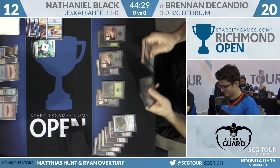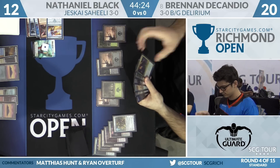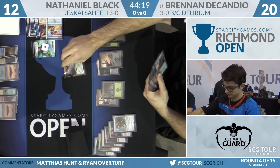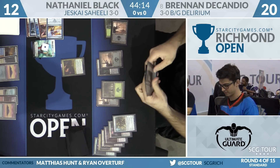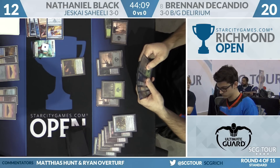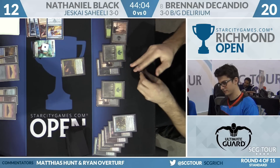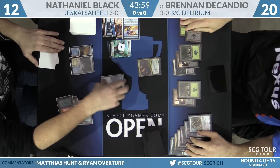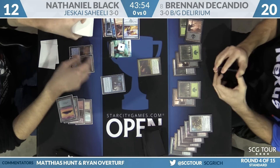It's interesting to see what Brennan tries to leave up. He has Verdurous Gearhulk, Fatal Push, Winding Constrictor, a Forest, and Ruinous Path. Without Grasp, he doesn't have a way to trigger Revolt — he's kind of cold to the combo as it stands. It's going to be difficult for him to Revolt with Fatal Push, especially with the Walking Ballista having been countered. That card is going to be difficult to convert for any value in this match.